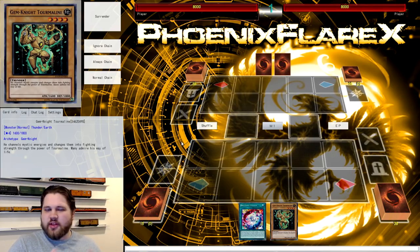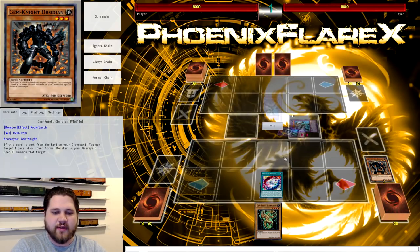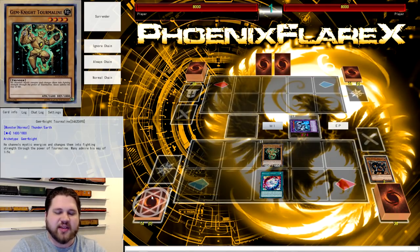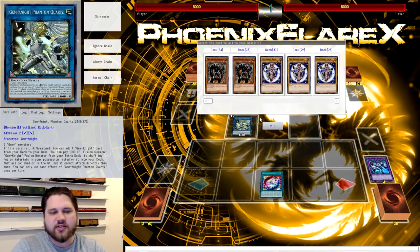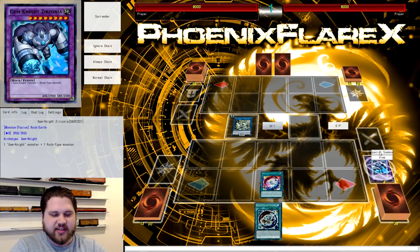Literally just play a regular Gem Knight main deck with no extra cards that don't fit the theme, and you get to do everything just fine. So, you start by activating Brilliant Fusion, sending Block Dragon and any Gem Knight monster from your deck to the graveyard — it doesn't matter what it is. Then you use your Normal Summon on your Gem Knight monster. If this is Gem Armadillo, you search a Gem Knight monster that gets banished from your hand off Block Dragon, because you don't want to banish Armadillo since it can't fuse off Phantom Quartz. Then link them into Phantom Quartz.